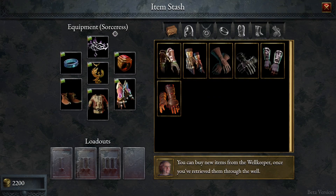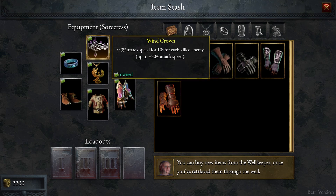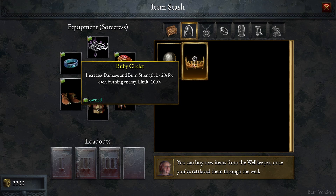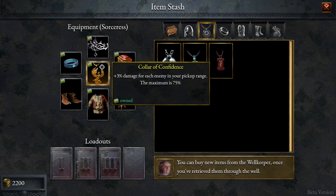Let's open the stash and talk about the items I've already chosen, because I didn't want to bore you with me window shopping. We are going to go with the Wind Crown for the attack speed. I'm going to use the Collar of Confidence, which increases damage based on pickup range and the enemies in that range, and we are going to have a lot of enemies in our pickup range eventually, so that's going to strengthen our mid to end game.